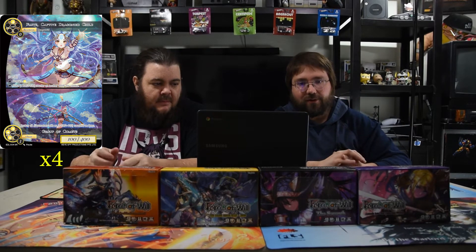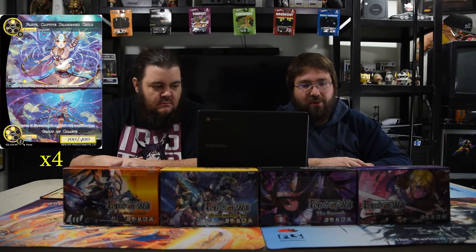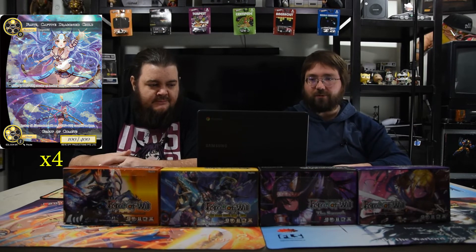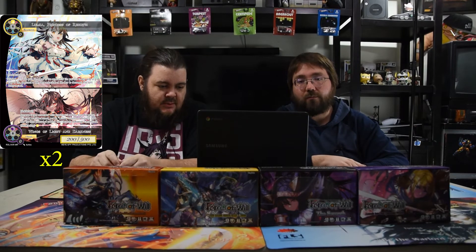Our first card is Flute, Captive Dragon Child, paired with Group of Comments — an old classic for her. It's a 1/4 for one white with barrier. Tap to produce a white, or tap to put a +1/+1 counter on another entity you control. The chant side destroys all J-resonators with no +1/+1 counters on them, so if everything has counters it's a one-sided board wipe — and it produces free counters, which is really good.